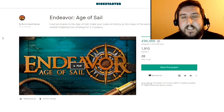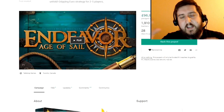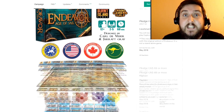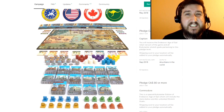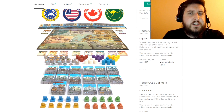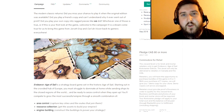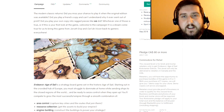We have a board game to close us out before we start talking about competitions. So this is Endeavor: Age of Sail by Burnt Island Games. This is a new edition, sort of an upgrade over the original. It plays with two to five players and plays in about 60 minutes. The whole idea is that you start out as one of the large nations during the period of exploration, setting out into the new world to discover new places and lay your claim on them.